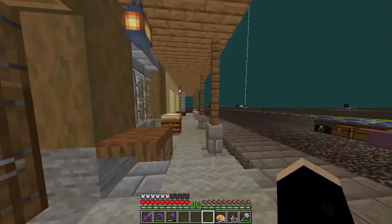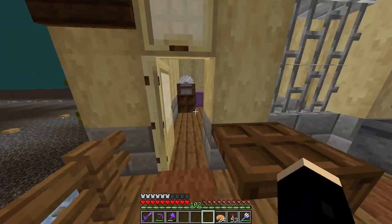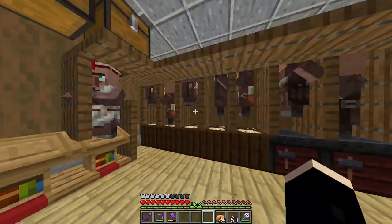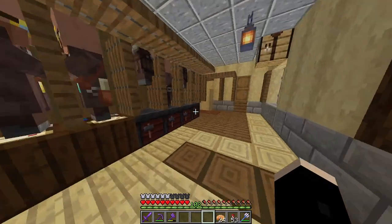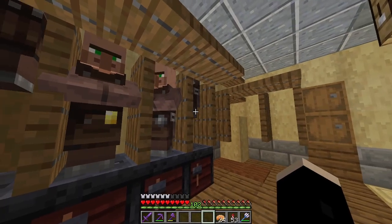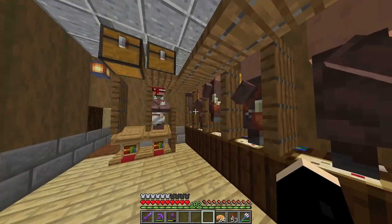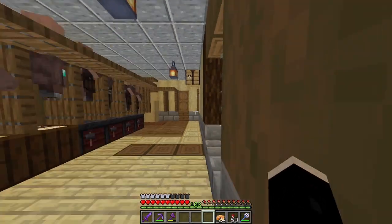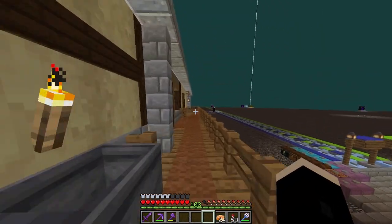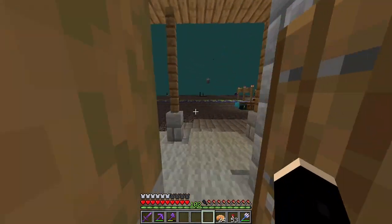These guys are willing to take your books and emeralds. There is an upstairs. We have one librarian up here and some others. These aren't really used that much — honestly people could just come in here and take these if they wanted to, if they needed to start their own villager breeder or whatever. Russell is the one who got all of the librarians their trades. They were back at his starter base and he decided to move them over here for community use, and then I built this building around them.